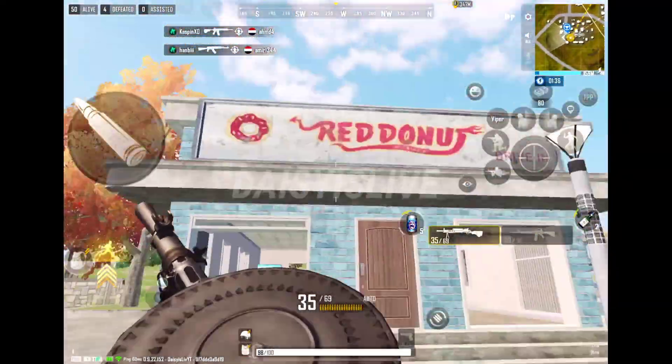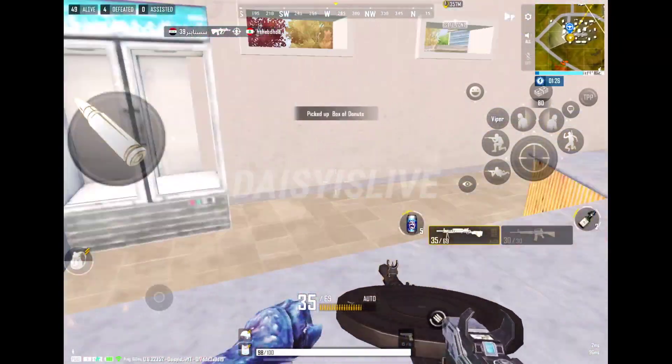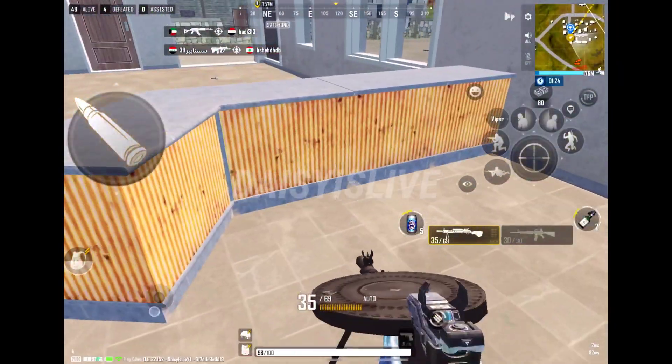Select Troy map, land in Chester area, look for the red donut shop or follow my mark — you will find a donut box. Collect 5 of them.